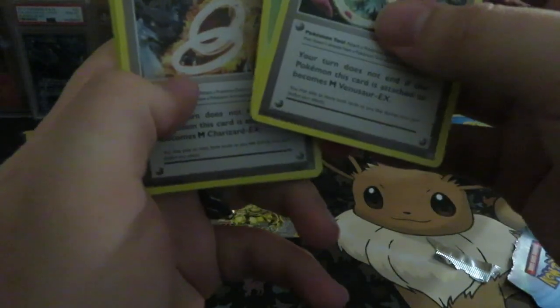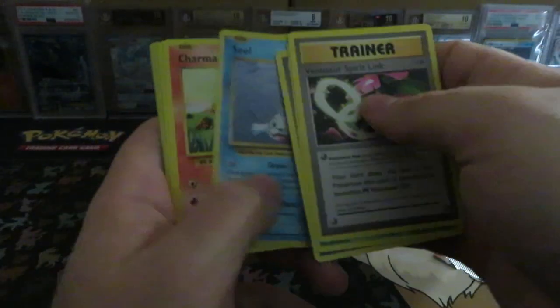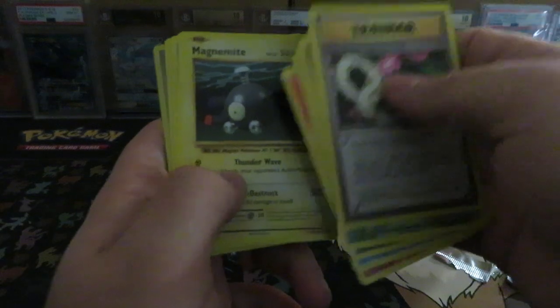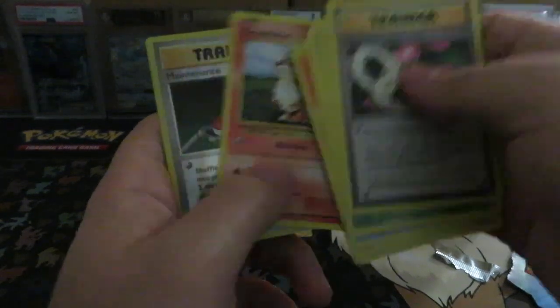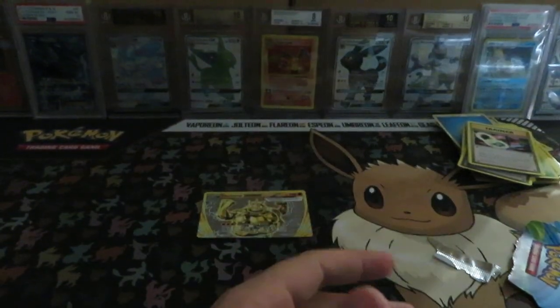Trainer — why do I keep saying Trainer? Venusaur Spirit Link, Metapod, Charizard Spirit Link, Seal, Charmander, Magnemite, Water Energy, Growlithe, Maintenance, and Staryu. Well, those are our crap pulls for the day, guys. Thank you for watching. Have a good one.